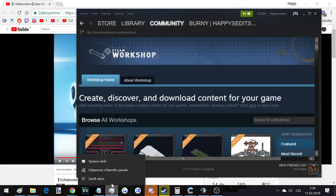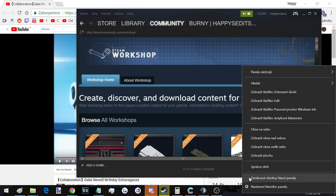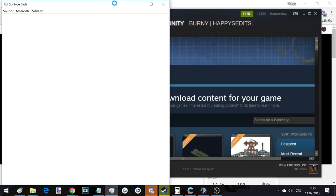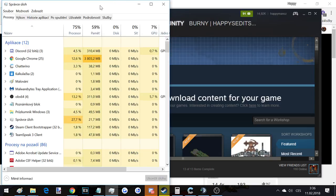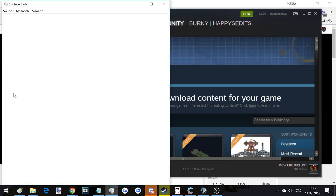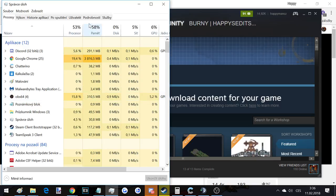Basically, go here and click on Task Manager. It loads — this is the basic view — so click on 'More Information' or 'More Details' to expand it.